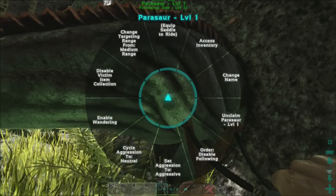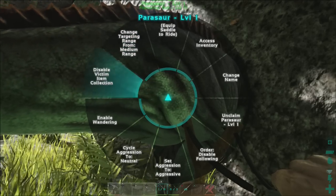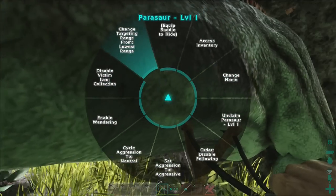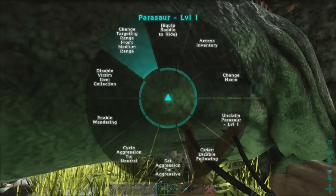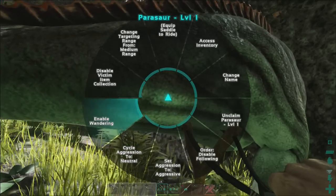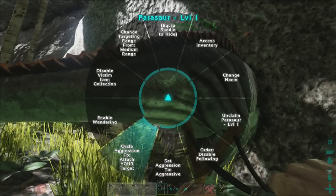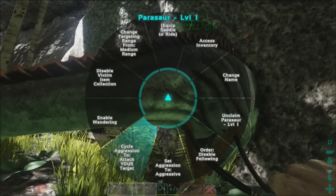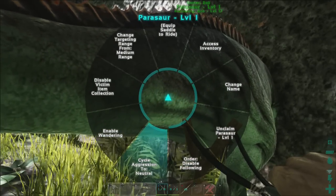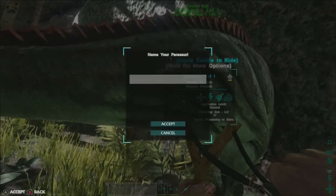Top tip five: If you go up to your dinosaur and hold the Y button, you've got different options you can set. If you're fed up with it chasing you all the time, you can change the target range from low to lowest, to high, to medium. You can also make sure it wanders around so you don't have to have it following you everywhere. You can also make sure your dinosaur attacks whatever creature you're attacking — just go to cycle aggression and put attack your target. If you want it to be a peace-loving creature, you can set it so it doesn't do any of those things. And of course, you can change the name of your dinosaur simply by holding the Y button and clicking on change name.